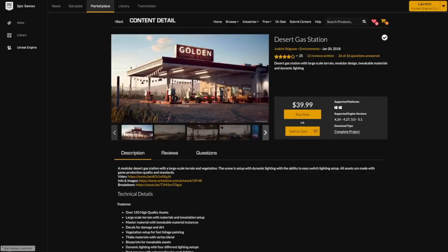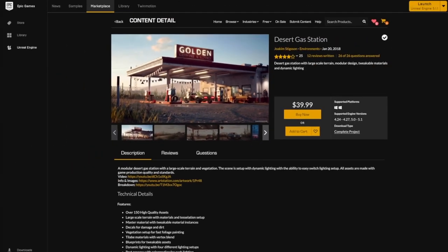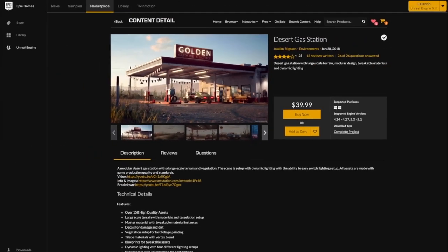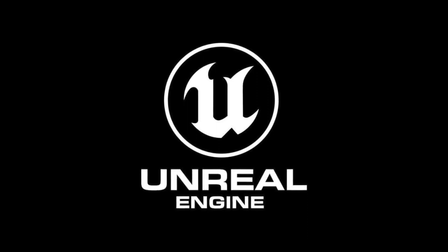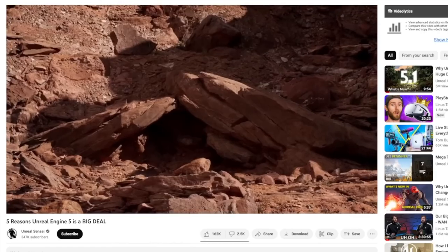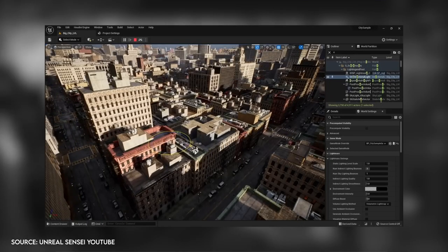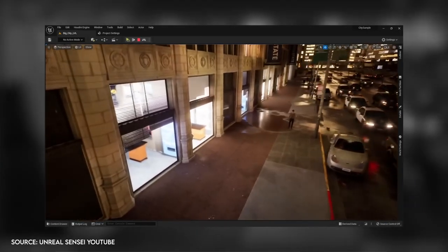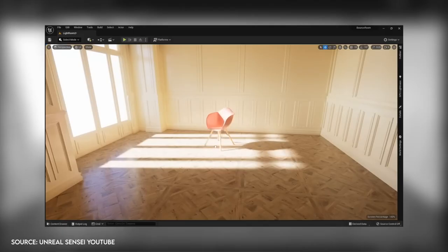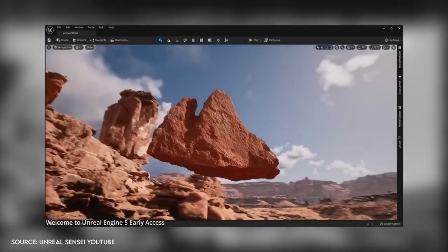I downloaded Epic Games Launcher and the Unreal Engine and found the desert gas station — you can buy it for $40. It supports Unreal Engine 4 and 5, including the newest 5.1. This sent me down another rabbit hole: I wanted to know the differences between Unreal Engine 4 and 5, and what makes 5 so much better. I found a video by Unreal Sensei covering the five things that make Unreal Engine 5 so important. First is the new Lumen Engine, which provides bounce lighting. Rather than rendering light on the textures, it happens dynamically, so lighting is going to look a lot more realistic in the game.